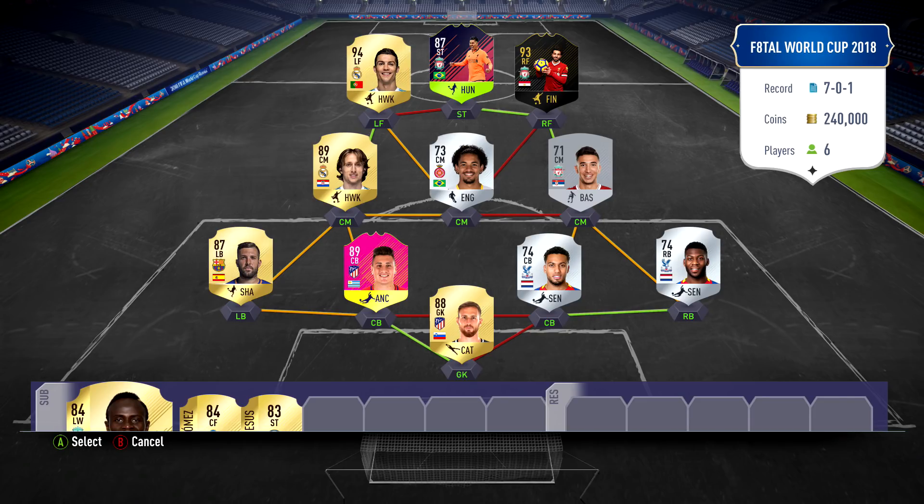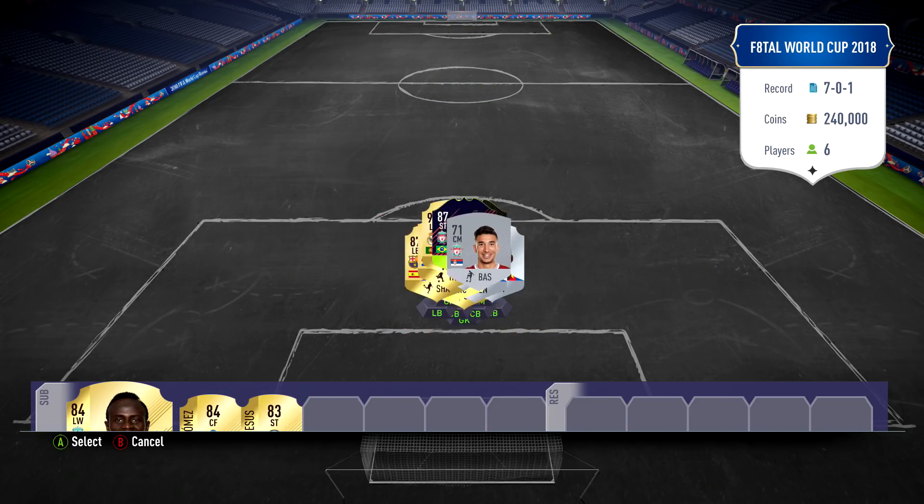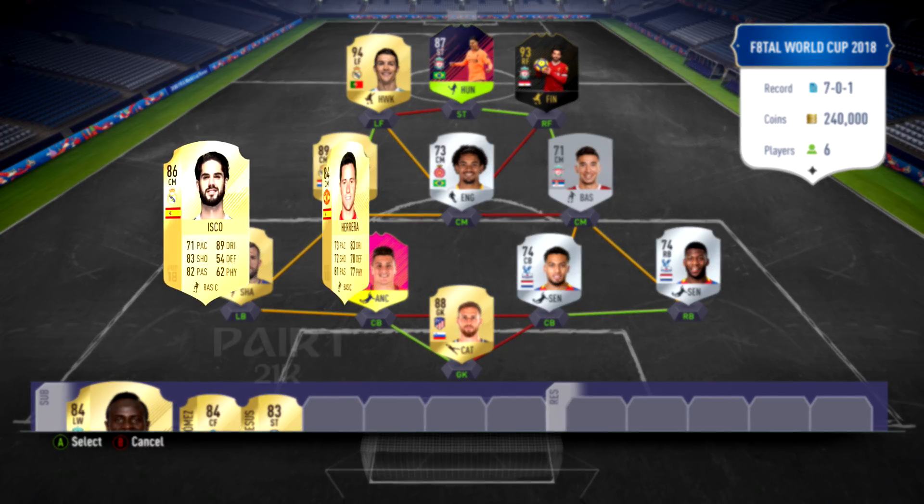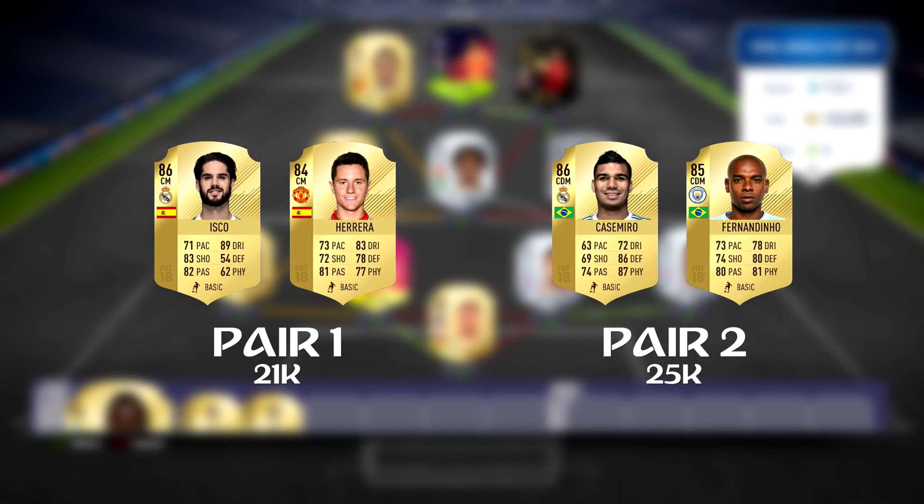Moving on to the menu, we managed to collect 240k. But just like in the previous episode I simply cannot spend all those coins on players since I don't have much left on my account. Pair 1 is going to be Isco from Real Madrid, a four-star skiller, and Spanish midfielder Ander Herrera from the Premier League - very good midfielder who fits the team nicely and gets full chemistry. Pair 2 is going to be Casimiro from Real Madrid and the upgraded version of Fernandinho, one of my favourite midfielders in FIFA. Let me know in the comments and vote top right which pair you'd like to see in the next episode, which will hopefully be out tomorrow.